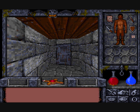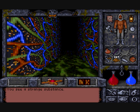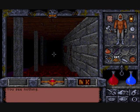The ever-present scroll at the bottom of the screen gives the whole game a dash of text adventure flavour. You see a stone wall. You see the ceiling. You see a strange substance. You see nothing. Oh no — I must have gone blind!